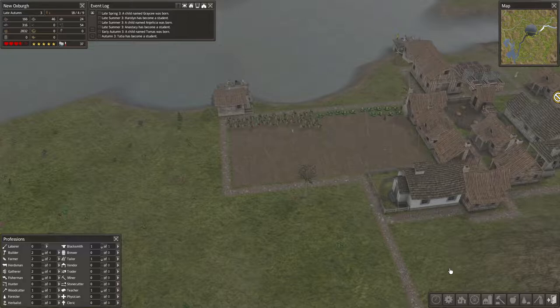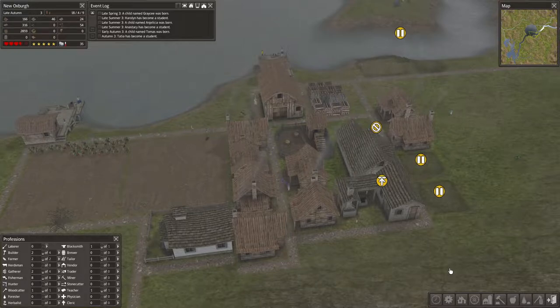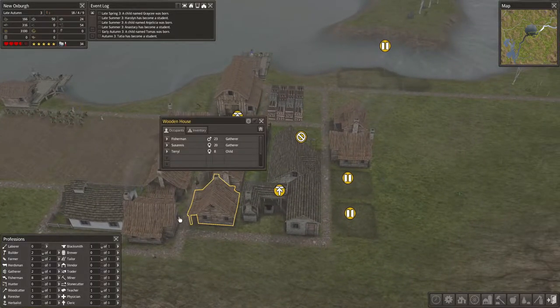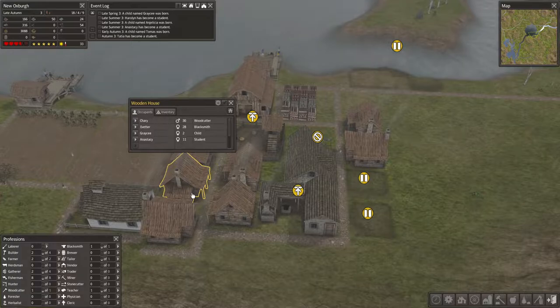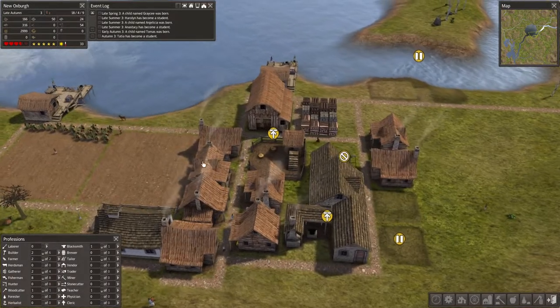The field is being harvested, and it's late autumn. We've just got to get through winter. I don't foresee winter being a problem, I'll be honest. How are our houses doing in terms of occupants? We do still have quite a few teens that need to be moved out, so we'll build another one.